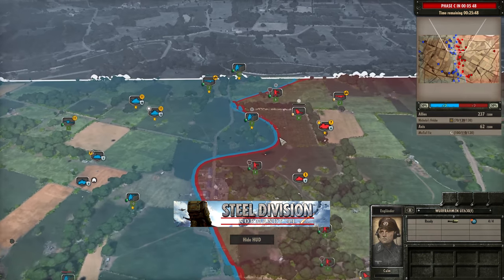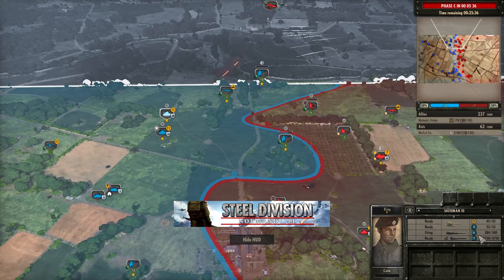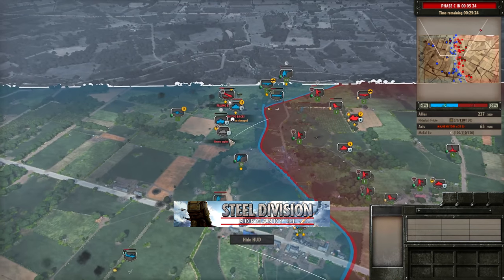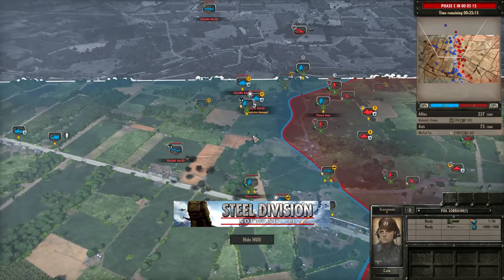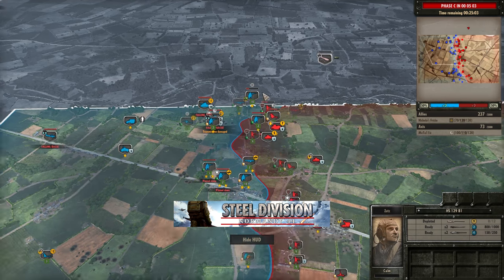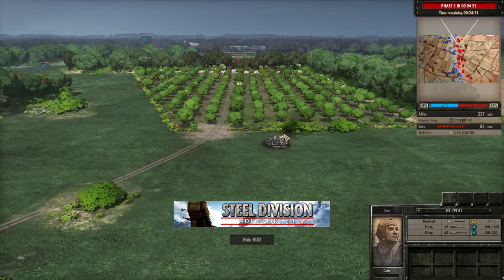Rifles revealing themselves to the Ostruppen, but the Ostruppen are now getting absolutely chewed on by the 30 cal of the Ram 2, and the Sherman 3 is soon going to open up as well with its 50 cal and 30 cal. Ju-88 coming in with the bombs going to be forcing the Sherman 3 to fall back. There's also an HS-129 coming in that's going to get transmission damage onto the Ram 2. A lovely kill onto the 2 inch mortar carrier as well, thanks to possibly the Lorraine - actually it might have been the B2 finding line of sight there.